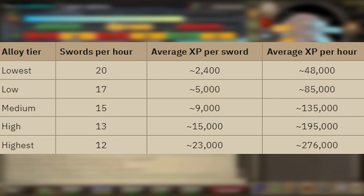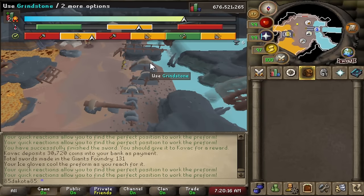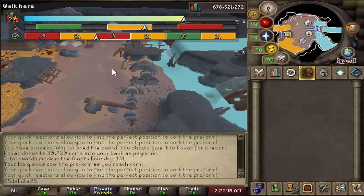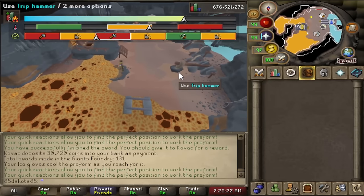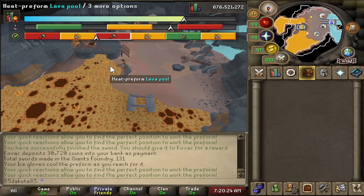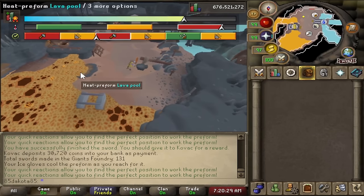The Giants' Foundry is much more interactive than other smithing methods, still very solid XP, and you'll get a little bit of profit. You could do the Giants' Foundry for pretty much any smithing level from about 15 all the way to 99. If you're looking for more details, I've got a full guide linked in the description.